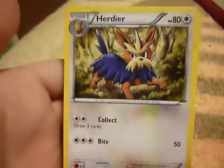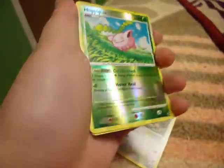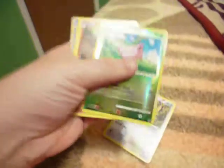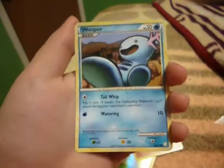So we have Herdier. Oh wow, look at that — look at that Hoppip, oh my god, that's beautiful. Mienfoo. Energy Retrieval. And Wooper.